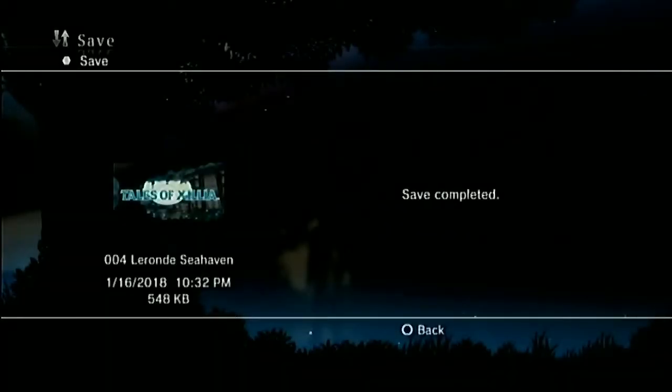Hey there, YouTube. WhiskeyCactus here, welcoming you back to our Tales of Exilia Let's Play. This is episode number 14. In the last episode, Mila can't walk anymore, so we left Charlton to head back to La Ronde, which is Jude's hometown, where Jude's father lives — a doctor who has successfully restored someone's ability to walk in the past.